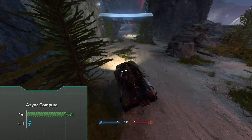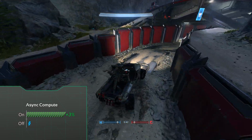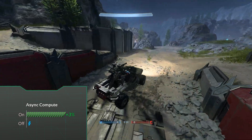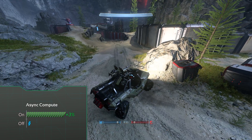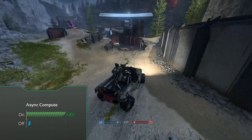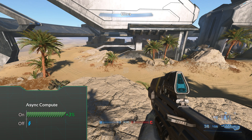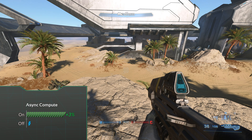I tested async compute on a few different hardware configurations and on average with the setting turned on I could notice 3% higher performance, so definitely turn it on if you have a GPU that supports it. If your game behaves weird for some reason, this is the first setting I would turn off to see if that's what's causing the weirdness.